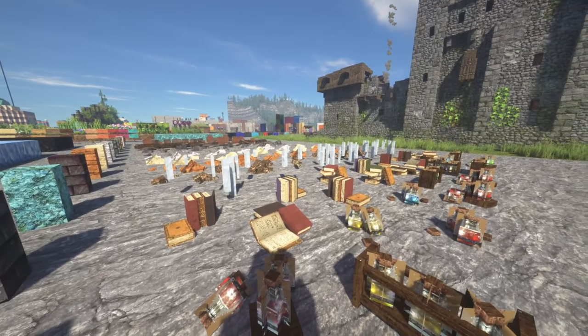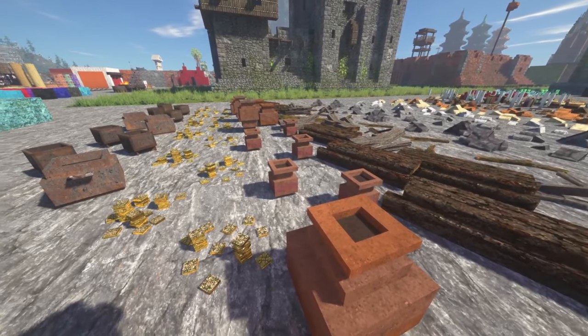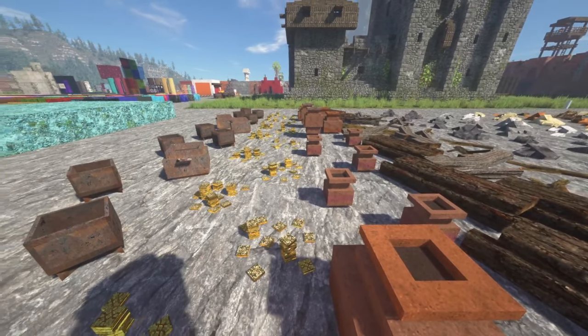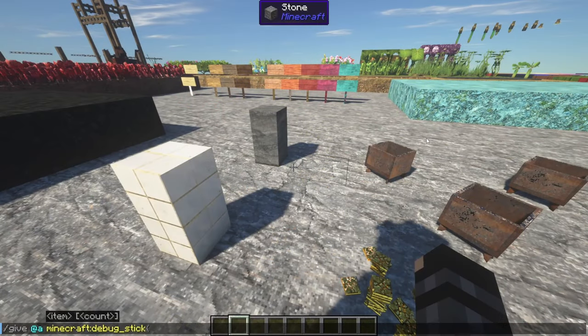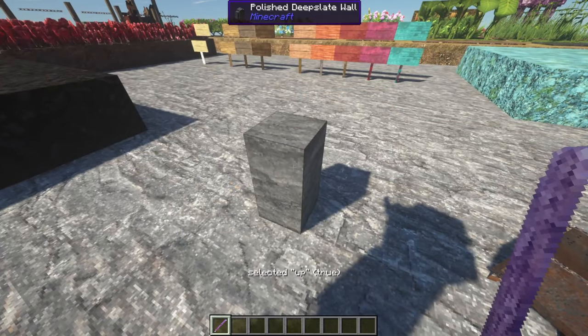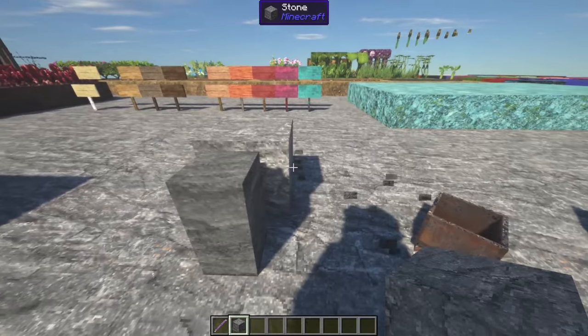Some fence and wall blocks can have their block states manipulated to create entirely new decoration blocks, such as small rocks, logs, coins, pots, and more. This requires the debug stick, and therefore creative mode. You can use the following command to give yourself a debug stick. When you set all the block states to false, the special decoration block will appear. Note that if you place a block next to it, it'll revert to its proper state.